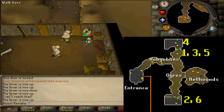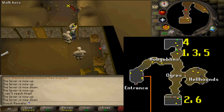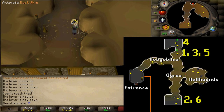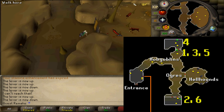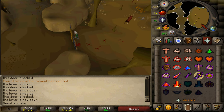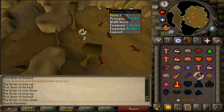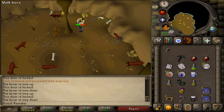Afterwards, go a bit north and you've unlocked the door going to the perfect gold ore mine just east. Enter the eastern room filled with combat 122 hellhounds. There you should find a couple of rocks which you can mine — mine two rocks to get two ores of perfect gold.